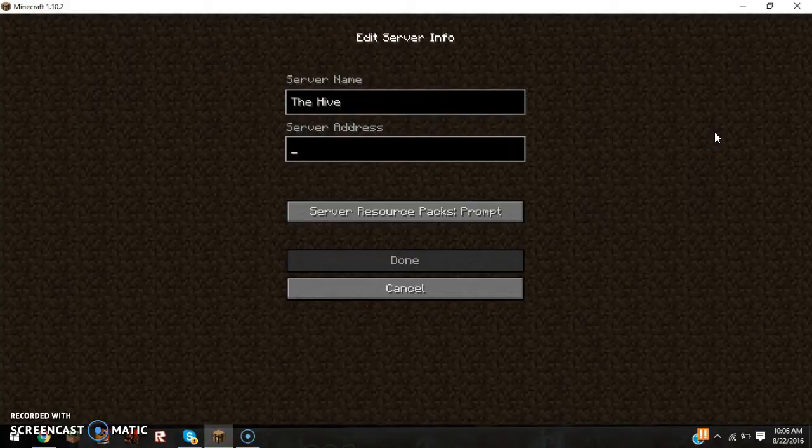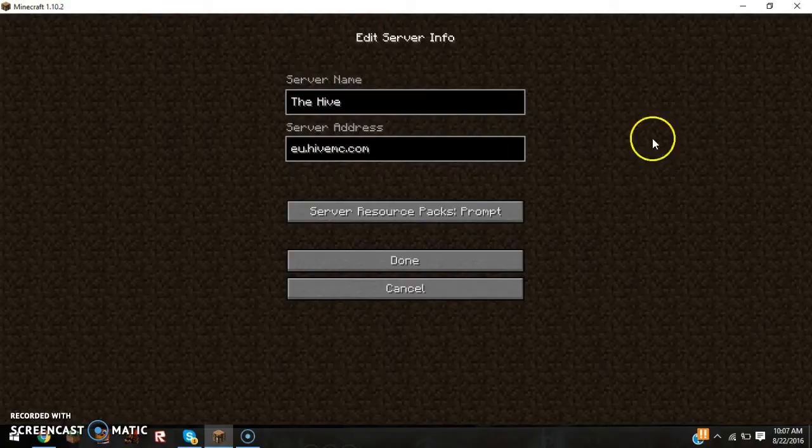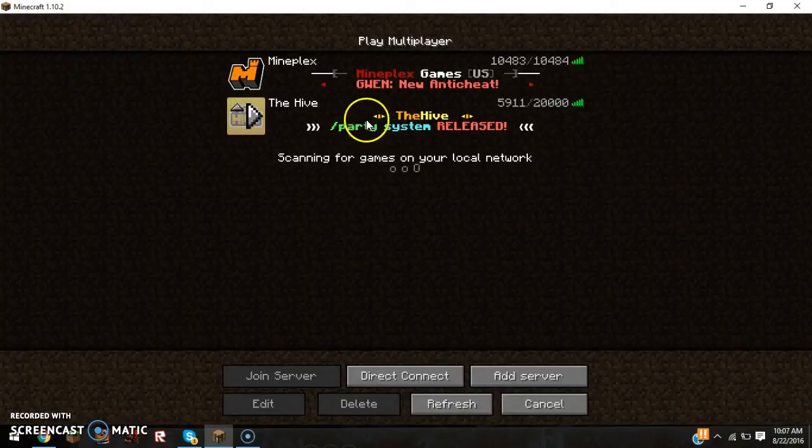I have a piece of paper right in front of me with the server address on it. It's 'u.hivemc.com' — this is all lowercase by the way: u dot hivemc dot com. Type that in the prompt right here and then just click 'Done.' And here you go — the Hive is now up and running.